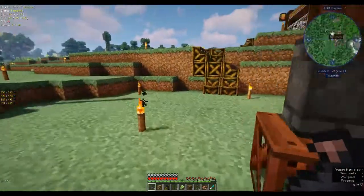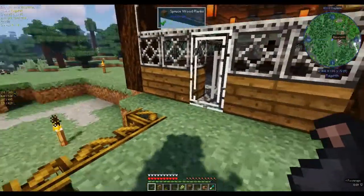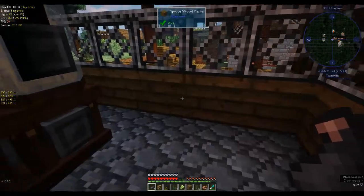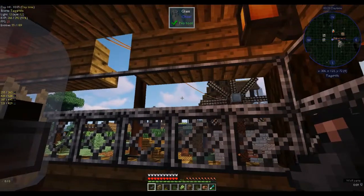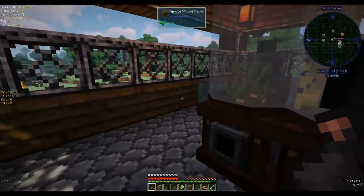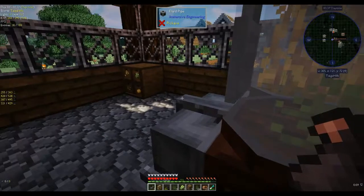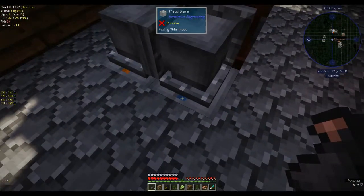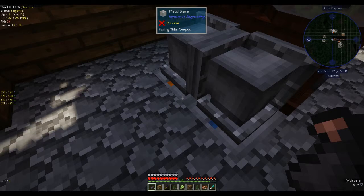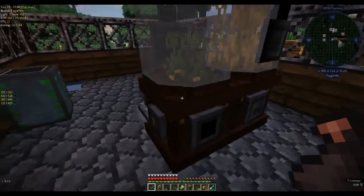I moved the cloches from out here and put them inside. I leveled out this area because it was a bit holey — I think maybe a creeper blew up here. The glass door is part of a mod called Inspirations, which looks quite interesting. I had to have a hole in the roof to pass in the wires, but that's fine. Eventually I want a water wheel out here providing power for the cloches. At the moment it's just the two cloches, and I have two metal barrels from Immersive Engineering — they hold 12 buckets of water each, which gets sucked up into the cloche.